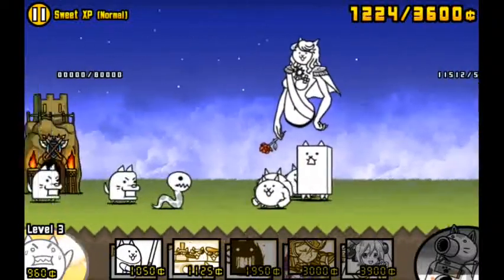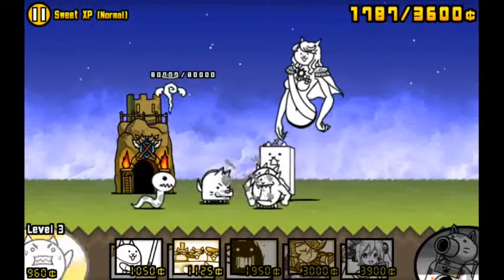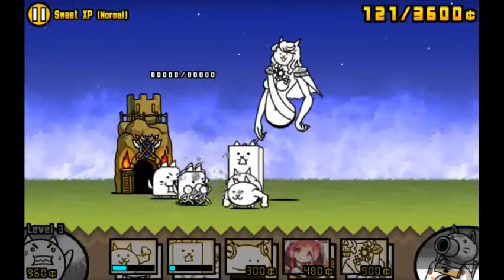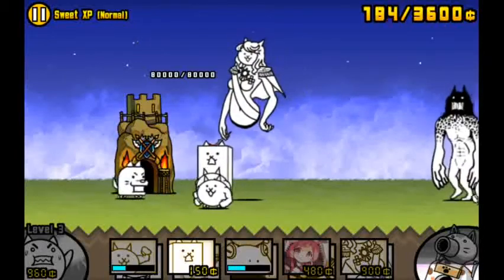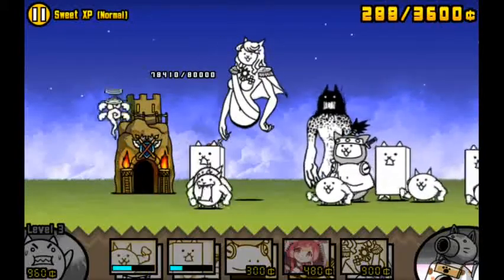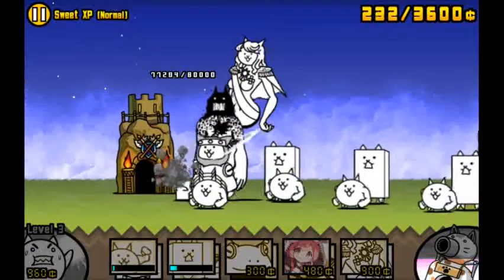I need some higher forces because I can tell they have a boss, so I'm going to spawn a Mythical Titan Cat as soon as possible. He's more expensive but he still does quite a bit of damage. Okay, we're doing alright right now.